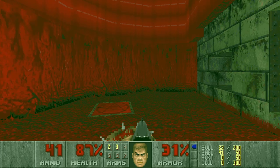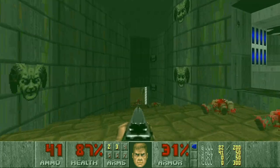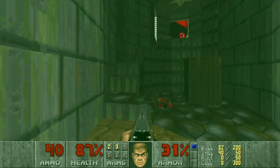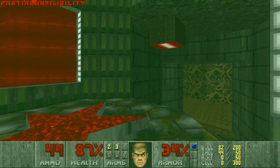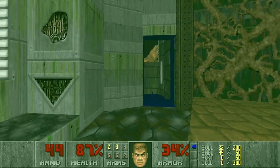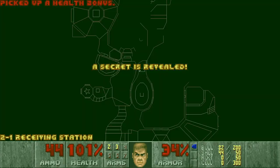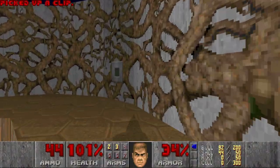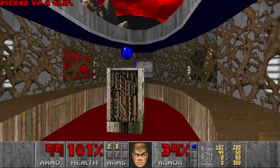Cool design. There should be something outside. Now we can go here and grab this blursphere — might be useful. And is there anything here? Yes, it is — secret! Another secret. Supercharge, give me that.